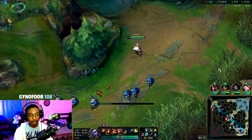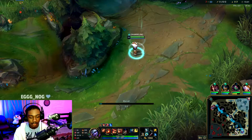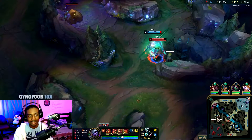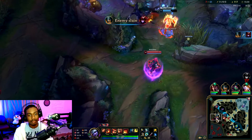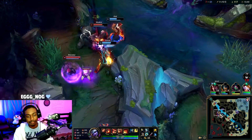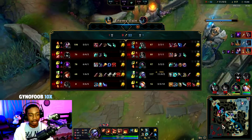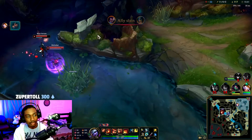We have enough for BF Sword, so we back for that. We don't want to over-shove and give away our bounty — that would suck. Olaf is in Shyvana's jungle. I think Olaf wins — they're at a numbers disadvantage, you could probably bait it out.